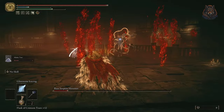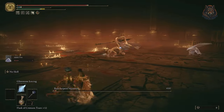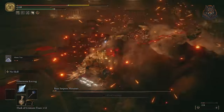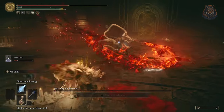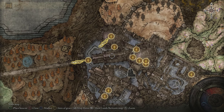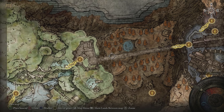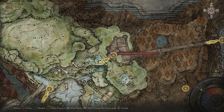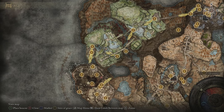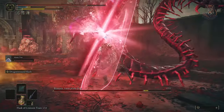The next step is to defeat Mesmer, who is at the top of the Shadow Keep. He is extremely tough and you need to kill him in order to get an item which continues the main story, so defeat him and then you can continue on. From the Storehouse First Floor go left and take the elevator to the ruins, and you must travel through them all the way to reach the final boss called Romina, Saint of the Bud. Defeat this tough boss and you can continue on.